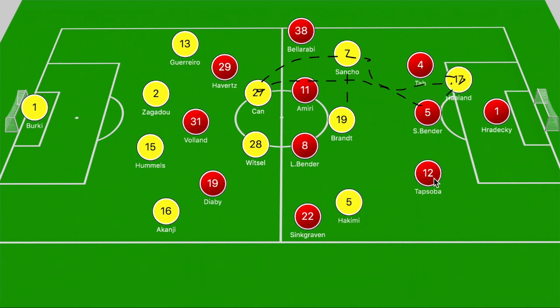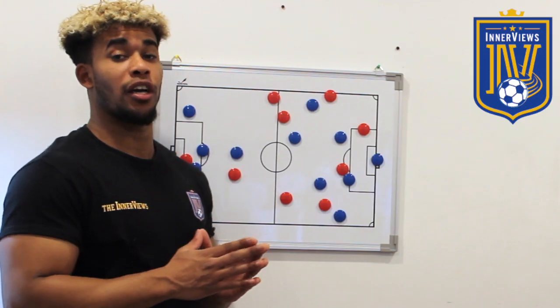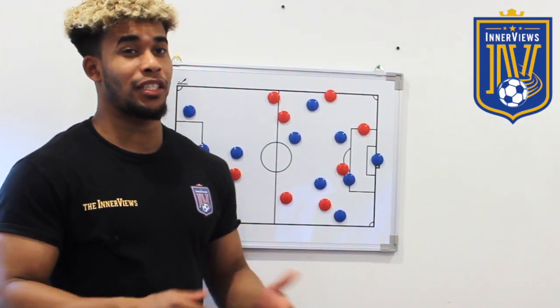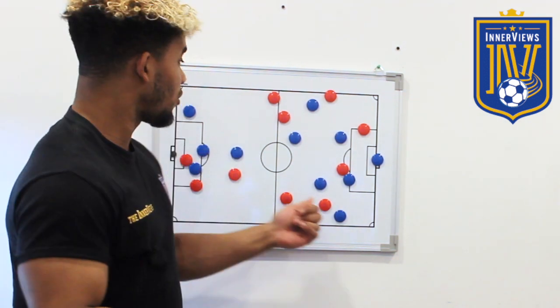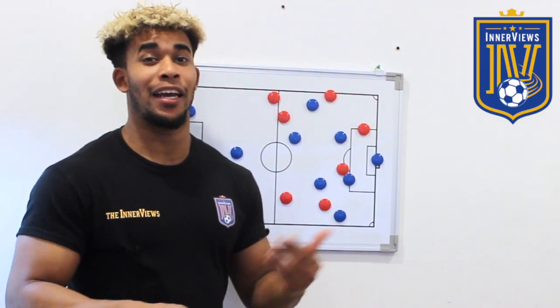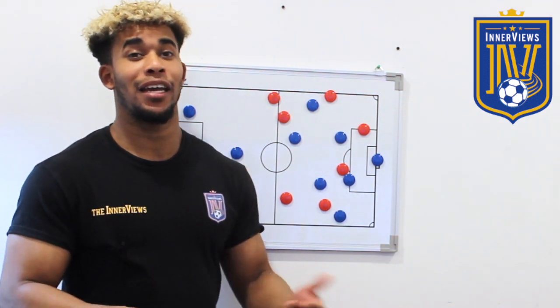Nevertheless, we see different examples of how Sancho looks to operate, and all of it is very similar — drifting between the lines, dropping off a bit deeper, looking to combine with quick intricate play. Jadon Sancho is a young attacking English prospect that would bolster any front line. He has the ability to drift across the centre of the pitch, plays intricate passes with his teammates, has a great resume in terms of assists and goals, and his ability to play in various positions shows versatility. The problem is that for 100 million pounds, is he the player that can truly influence your side's overall attack? He doesn't have the ability to do that yet, and it is a big gamble.